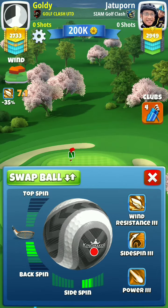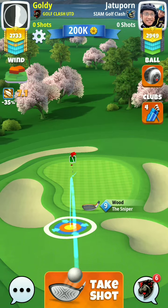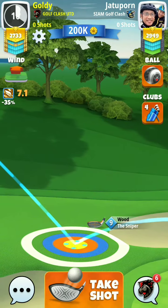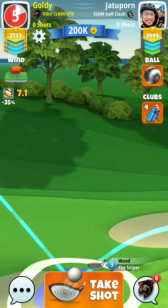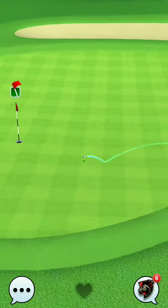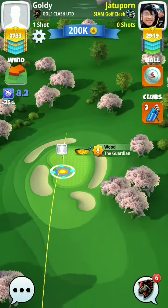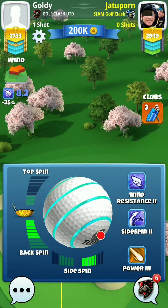Four and a half backspin and three and a half side spin — one on one, plus one, eight point one. So four and a half backspin and four bar of right spin here. Play the minimum shot from sniper — one on one plus one.